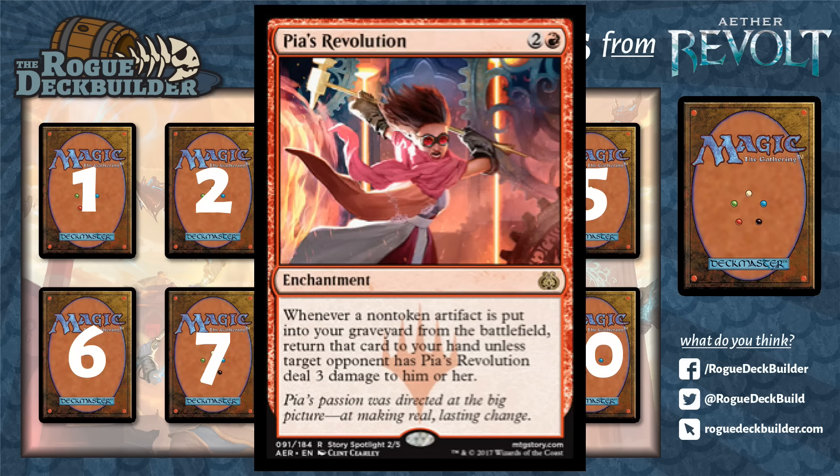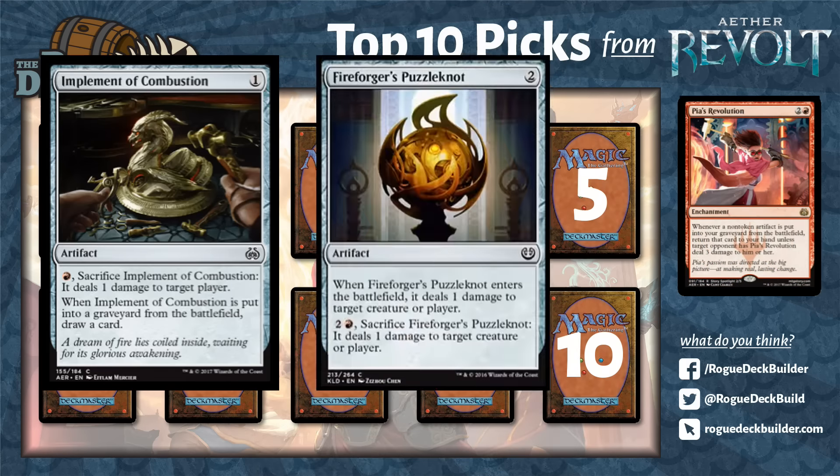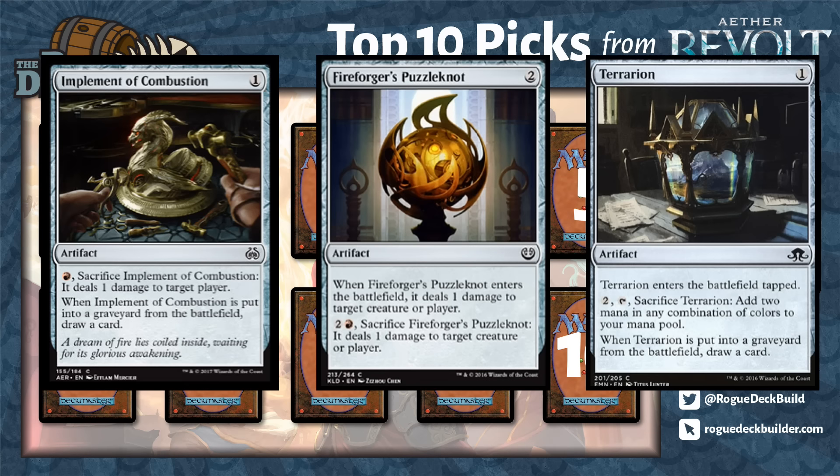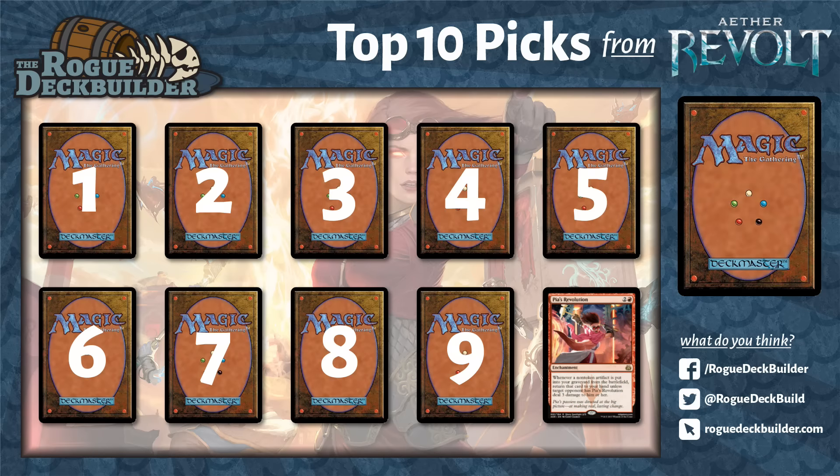We already have shells, especially in Modern, that have recurring themes of artifacts. Pia's Revolution gives your opponent the option to take three damage, or it goes back to your hand for rinse and repeat. In Standard I like this with the implements, especially the Implement of Combustion. In Modern, a whole shell was built around this sort of thing and this could be an enabler for those strategies. I think this card gets better with more cards printed. We have Hangarback Walker that wants to be sacrificed or just chump block to get some 1/1 tokens back. There's a lot of potential to it.